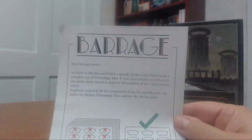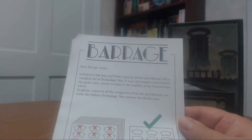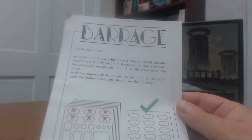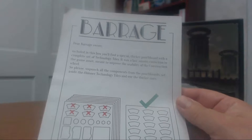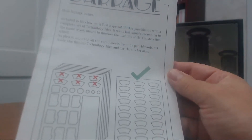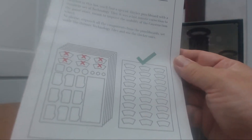Let's see what we've got here. There's a little flyer: 'Dear Barrage owner, included in the box you'll find a special thicker punch board with a complete set of technology tiles. This was a last-minute correction to the game asset, meant to improve the quality and usability of the construction wheel.' So maybe this does have the improved construction wheel. Please unpunch all the components from the punch boards, set aside the thinner technology tiles, and use the thicker ones. So maybe we lucked out and got the better components.